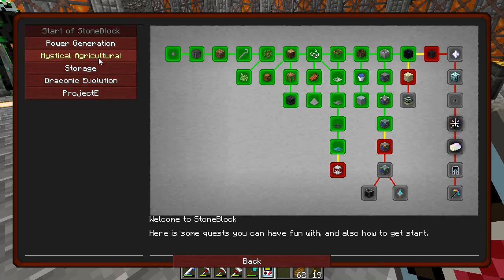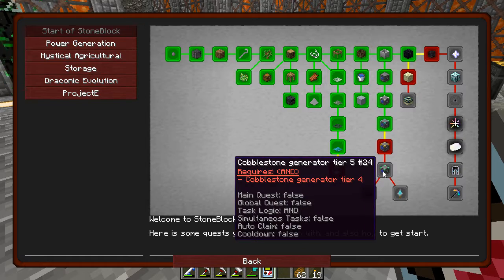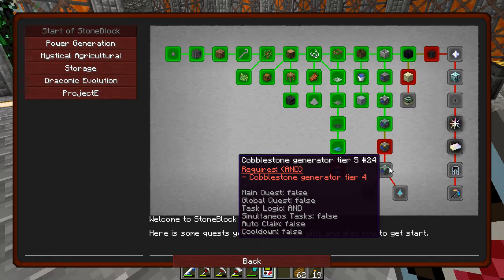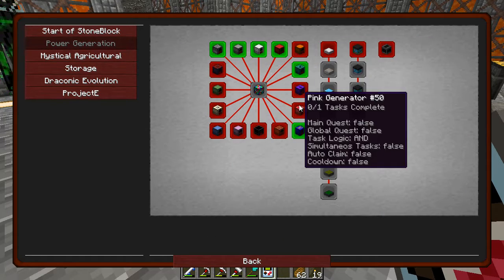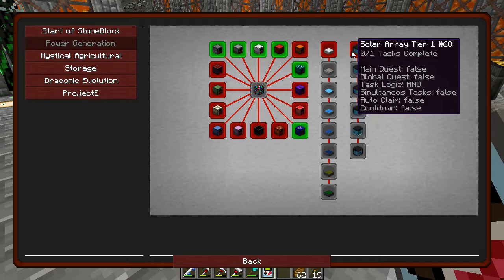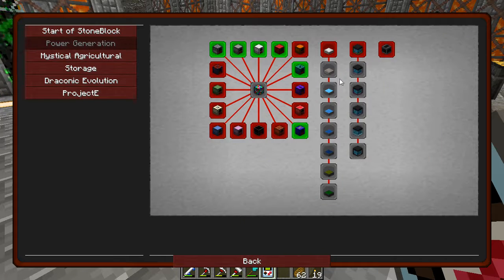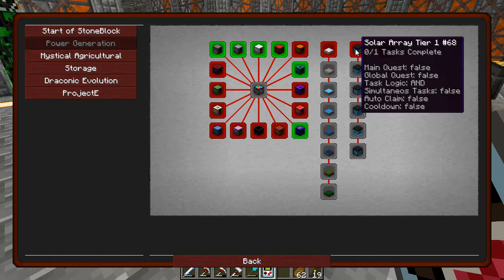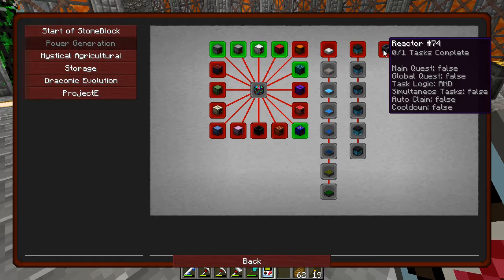Tier 4 — we'll actually be working on that. Tier 5 generator is not going to be a problem at all because we have more of the materials for it. It's blaze rods that are holding me back on the tier 4 one. So we'll look for another fortress next week to get that done. Power generation — we'll try to work on some of these other generators and look into solar panels. Not sure how well solar panels will actually work considering we're running underground. Solar reary tier one — we'll look into that as well. And reactor — extreme reactors — ah, big reactors became extreme reactors, I see. Max size Y 48, X/Z 32.